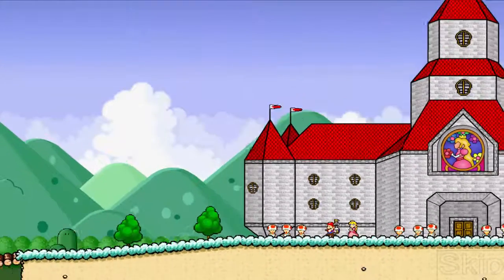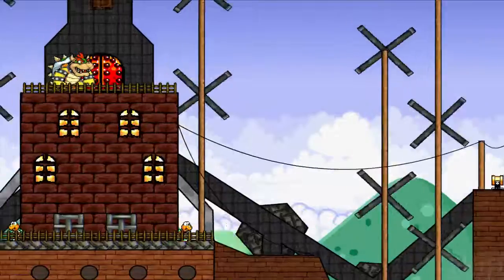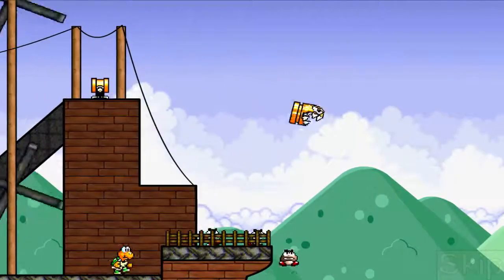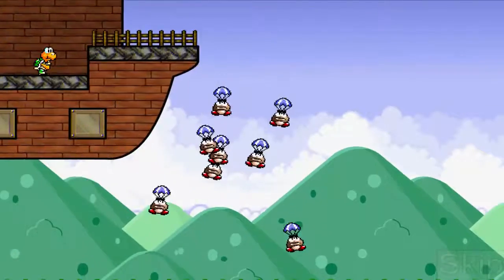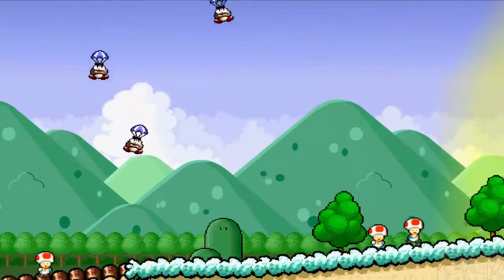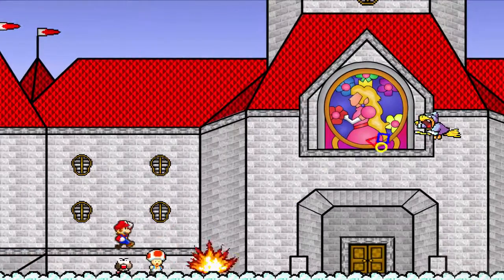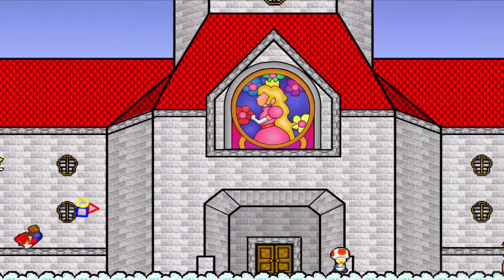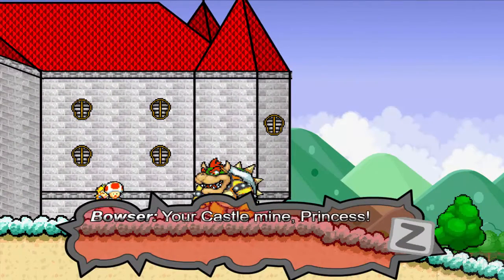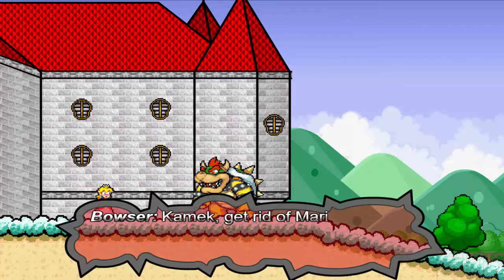¿Qué fue ese sonido? Ahí parece que viene Bowser con su nave voladora. Dejen la invasión comenzar. Yo nunca había visto esta cinemática, ¿sabes? Mira qué bien se ve. Mira cómo se mueve Mario. Peach toma algo para defenderse. Bowser dice: Tu castillo es mío, princesa — y lo quema. Bowser ordena: Carmen, deshazte de Mario.